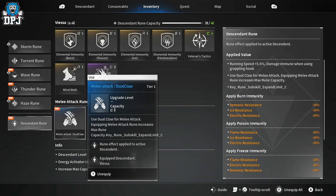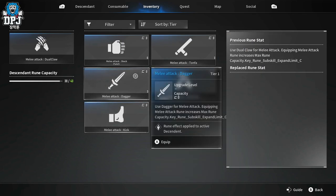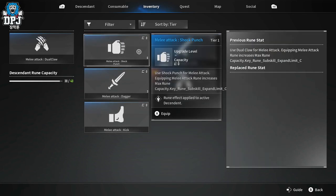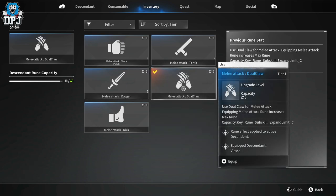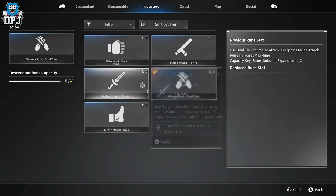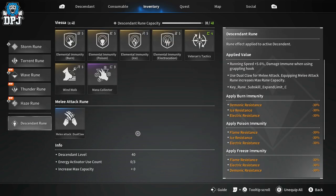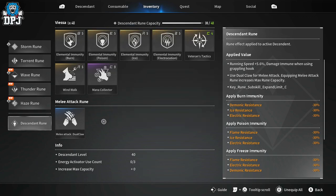There are also melee attack runes. This type of rune actually changes your melee attack — I had a dagger for my first 25 levels and then found something else like a kick or dual claw. You equip these and then on console use both bumpers — R1 and R1 on PlayStation, RB and RB on Xbox. I've ended up with what feels like a Wolverine-style attack, which is pretty cool. And that's basically how runes work in this game.